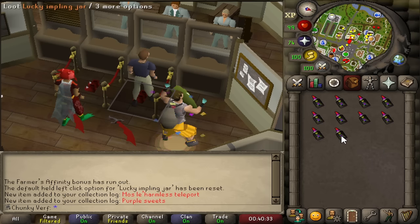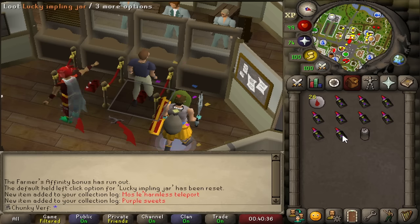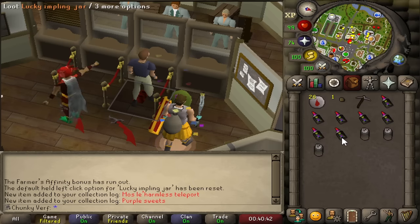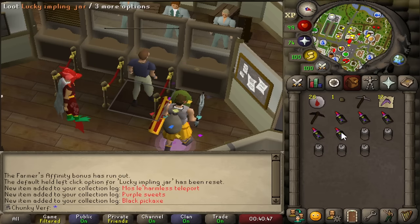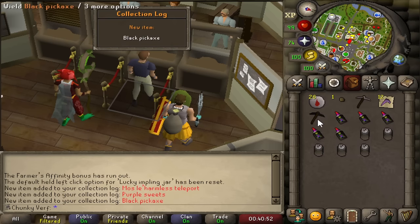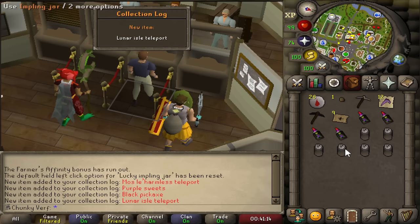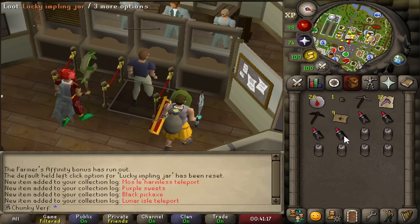Here we go — runes, two seeds, yikes, pickaxe, swordfish. Yo, that's sick — I have all tier pickaxes now until rune, that was the only one I didn't have. More lock slots, lunar teleports — not that great but all right.